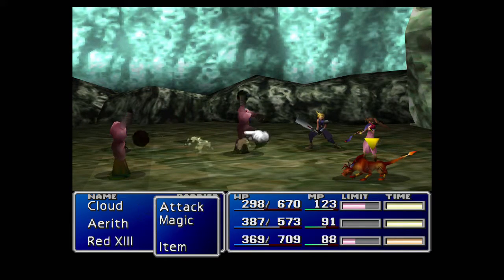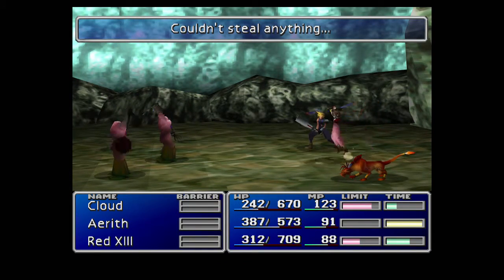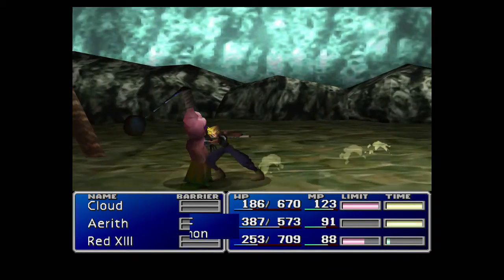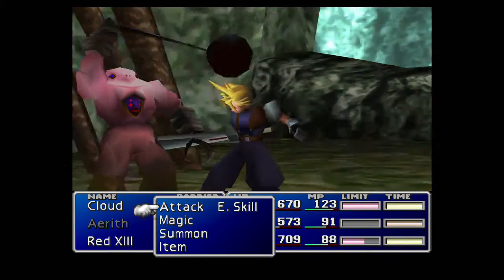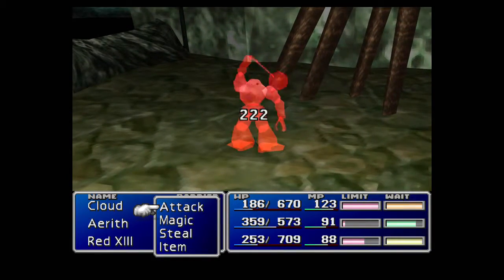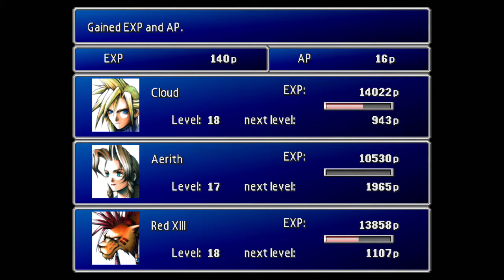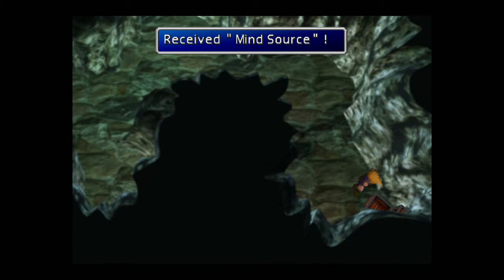These guys I believe have got something that you can steal. So we're just going to try and steal something from one of them and get rid of the other. There we go - Grand Glove, got that pretty quickly. And that's a new weapon for Tifa, so we'll equip that on her at some point. Going well so far - seems to have put the curse of last episode behind us. Up to 3,000 gil. Let's quickly get this Mine Source - very nice.